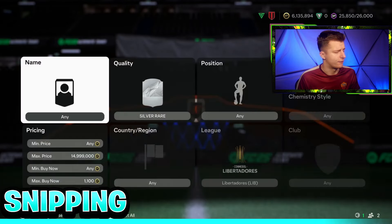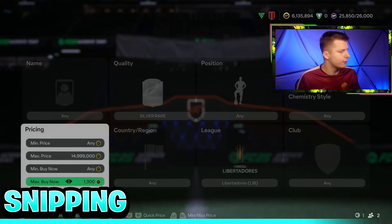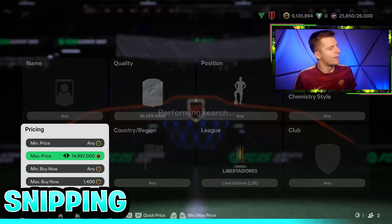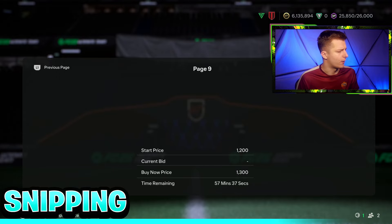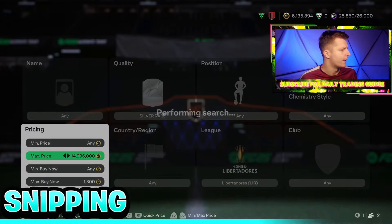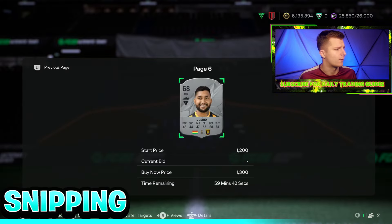How many cards are over the hour? None — perfect. Let's try 1.2k: scroll to the end — none, perfect. Let's try 1.3k: scroll to the end — none, perfect. Let's try 1.4k. The idea is you increase the maximum buy now until there is more than one card over the hour. As soon as there is more than one card over the hour — like here where there's two — you lower it back down to when there's only one. That is the sniping filter. It will consistently be different; it's not necessarily going to be 1.3k — it's just the highest buy now without there being a card over the hour.